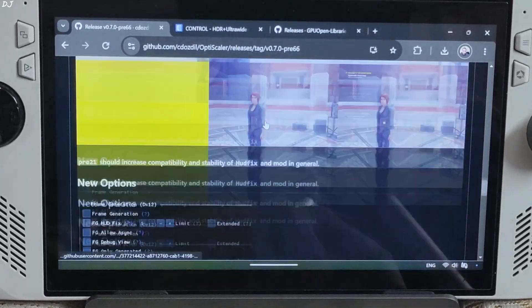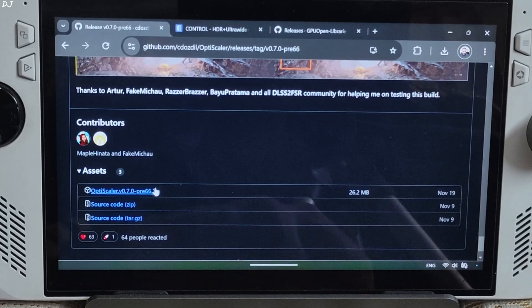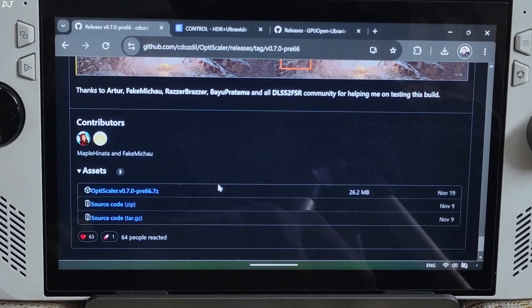Scroll down until you find the Asset section, expand it, and click on the .7Z link. This build of OptiScaler comes with FSR version 3.1.2, and I will manually update it to version 3.1.3.